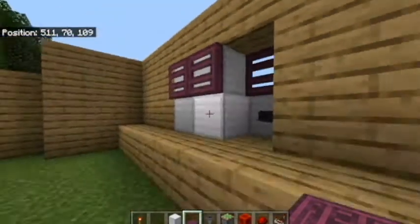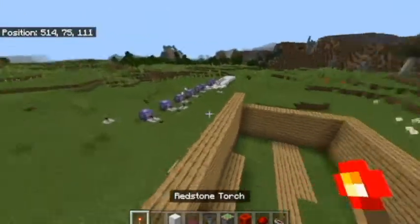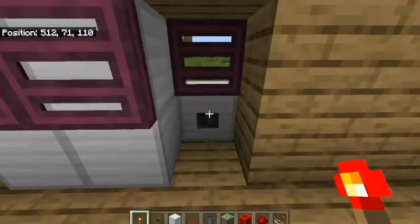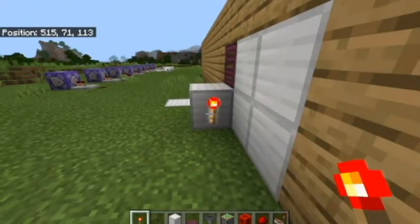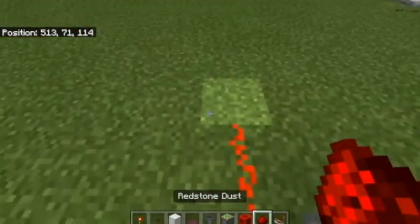Anyone who wants to skip the timer phase and just permanently keep it on can use a lever. Anyway, moving on to the timer — there'll be a timestamp if you want to skip ahead. So we first place our redstone torch.